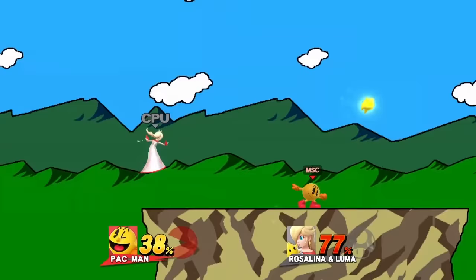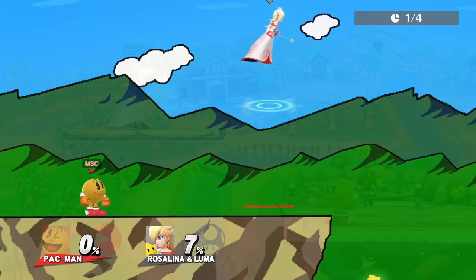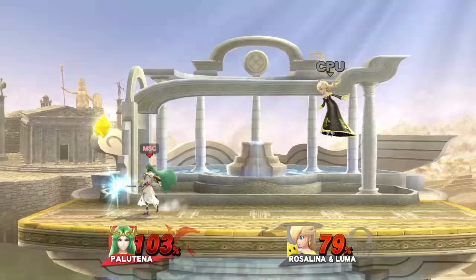Olimar only has one move that works when Luma is at full health: a close-up forward smash. Pac-Man's best move is the last hit of his dash attack, since it sends Luma the farthest, plus the notoriously short end lag makes it hard to punish. His side B can be useful too, since it can go in many directions.